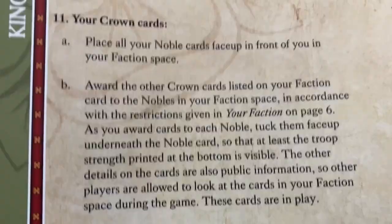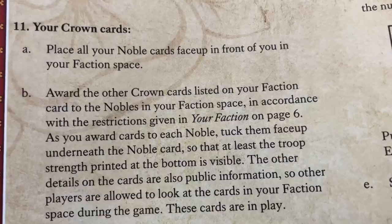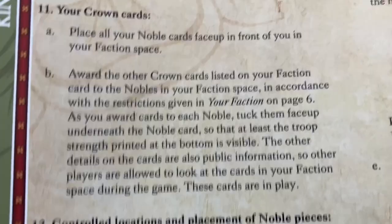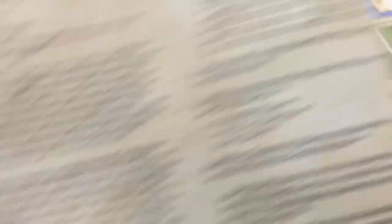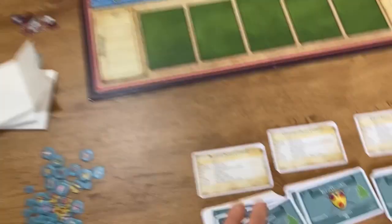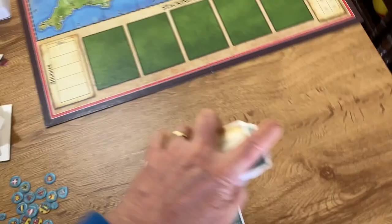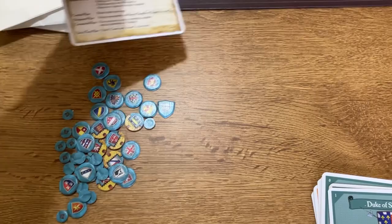Next, we place our noble cards face up in our faction space and award all the crown cards we've been given to those nobles. Simultaneously, we indicate controlled locations and place the noble pieces. I'm going to do this just for Beaufort. The preset faction card also has a useful reminder of the sequence of play on the other side, so we'll keep that.